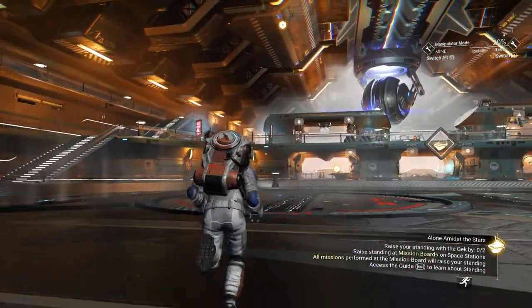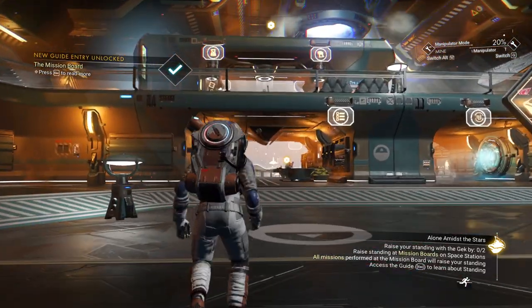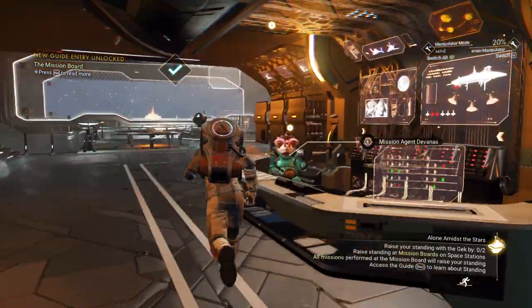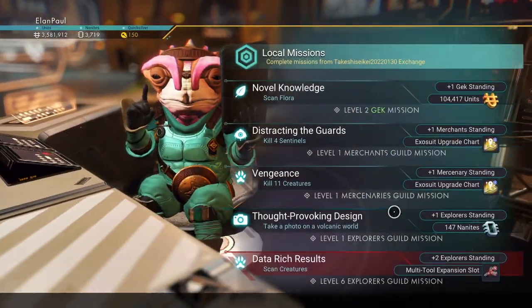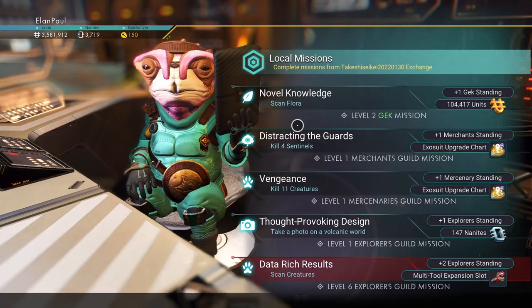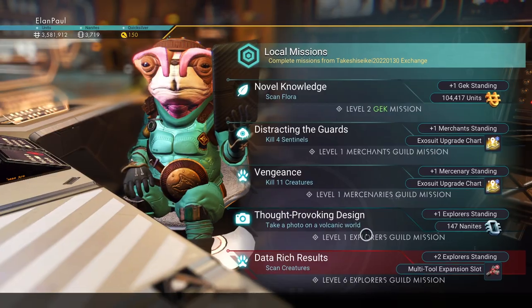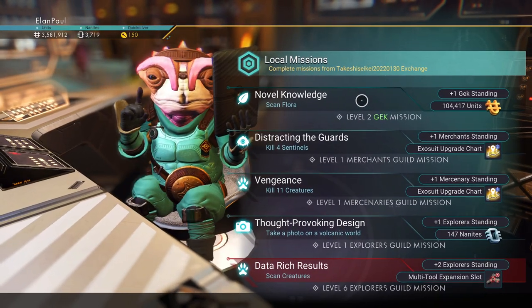We want to head to the mission board, which is on the bottom level here. Mission Agent Diminus — and it happens to be a GEC, so we're going to keep going with this. What you're looking for is GEC missions, not mercenaries or merchants or explorers. We want a GEC mission. This is level two, so we're going to go ahead and grab that. It looks like we have to scan flora — let's start that mission.